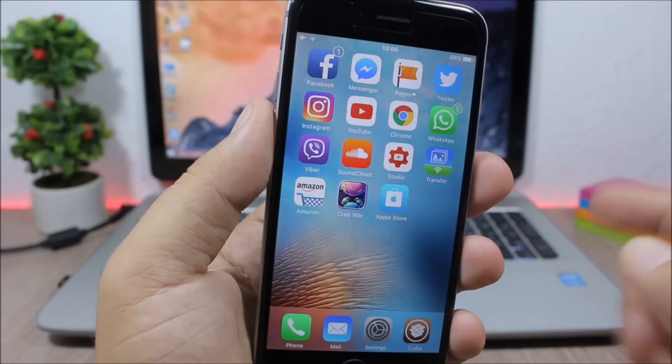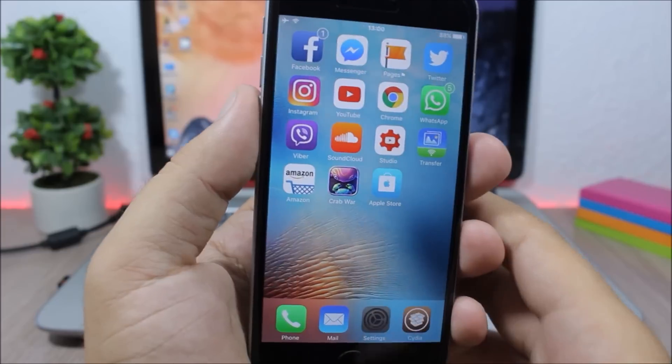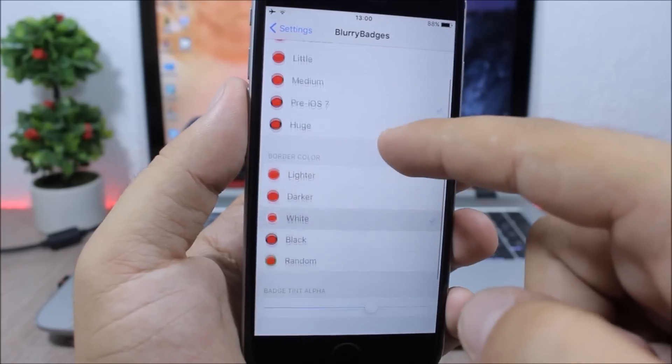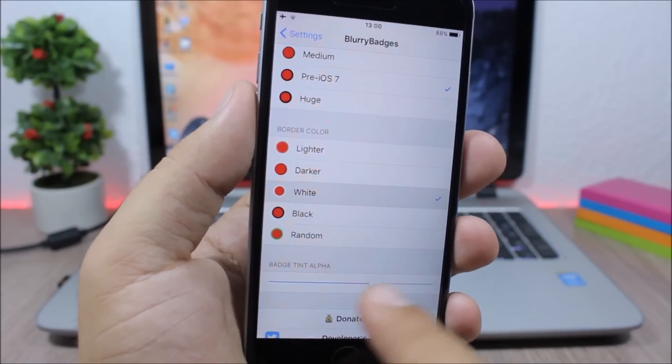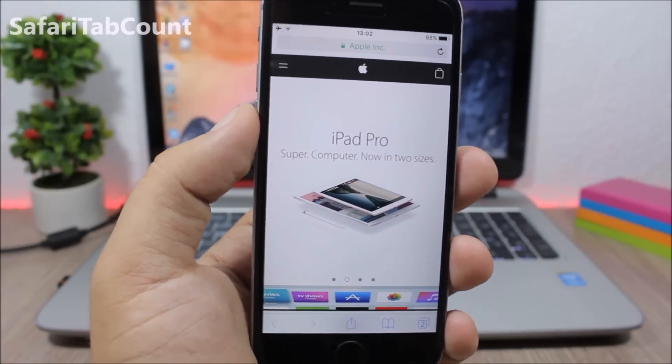Blurry Badges: this tweak will customize the badges on your device — the badges are blurred and the color of each badge is based on the color of the icon. In the settings you can choose the border size, border color, and also set the badge tint with a slider.